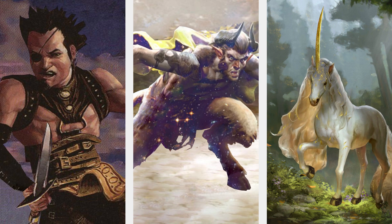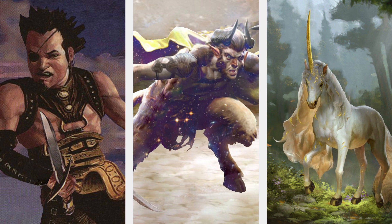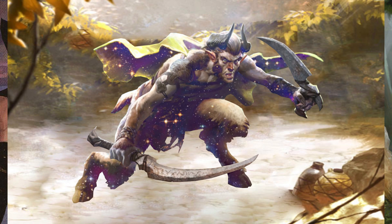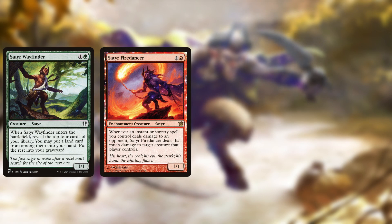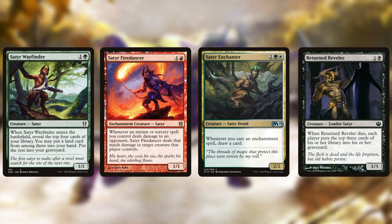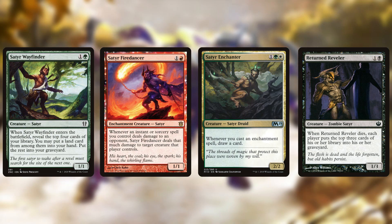Today we're going back to the plane of Theros and looking at the Satyr tribe, to see if the half-man half-goat hybrids are playable in Commander. On EDHrec they have about 400 decks and see a pretty good amount of play for a relatively small tribe. There are 29 Satyrs in Magic, most of which are in green and red, along with two black and one white Satyr.